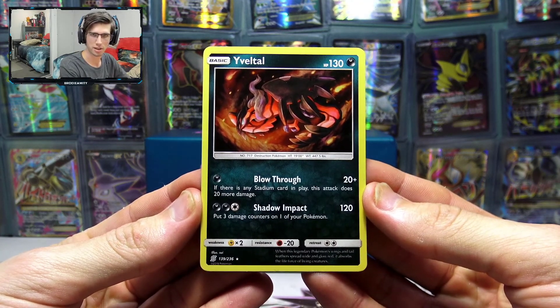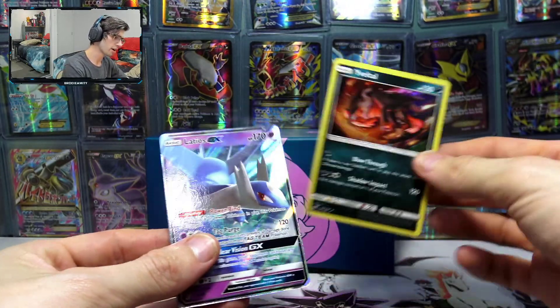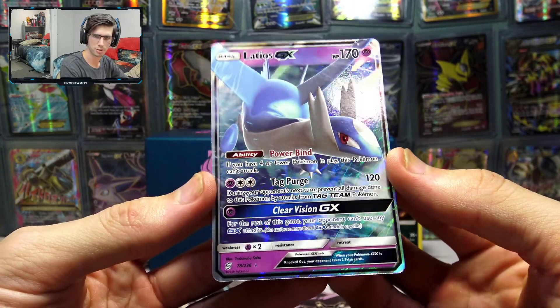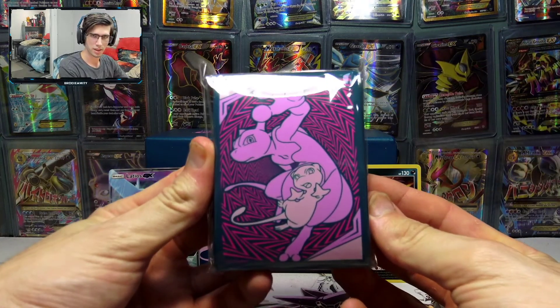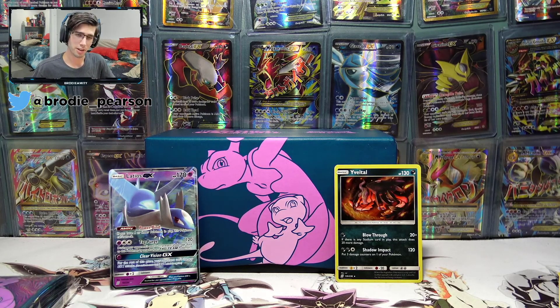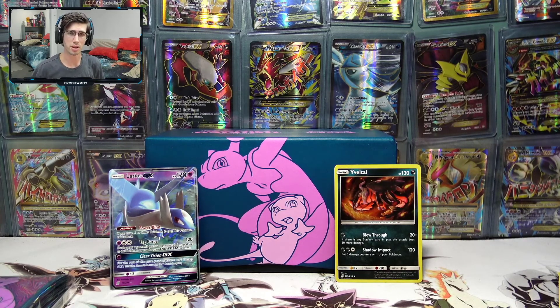I've had some boxes where you just get nothing, and it's pretty disappointing. But we've got the Evelto here — 130 HP with Blow Through and Shadow Impact — not the coolest looking art by any means, but it is a brand new Holo for me. And a Latios GX that just looks absolutely amazing — awesome color scheme, I do love the blues and purples. Definitely let me know your thoughts on this Latios GX art in the comment section below. But with that said, that wraps up this Unified Minds Elite Trainer Box opening. If you guys did enjoy today's opening, be sure to drop a like down below, subscribe if you're new, and check out my recent uploads. I'll see you guys in my next opening. Peace.